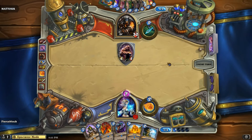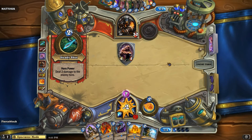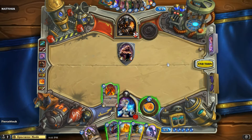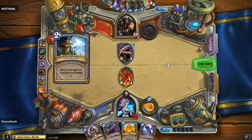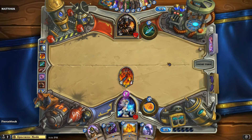We see Fierce Block take the floor. Matuk with his value up there — still four mana, still looking good. Effigy the only thing on the board. Does he just keep resources in hand and go hero power? That's what it looks like so far. Ooh, a guardian! Interesting — might see a clear right here. And we see the clear. Very good play, very good play by Fierce Block.